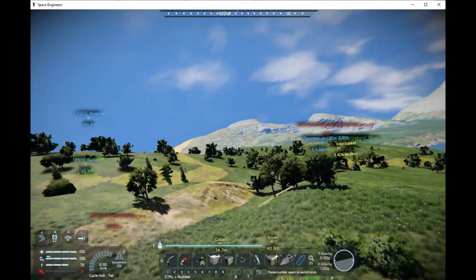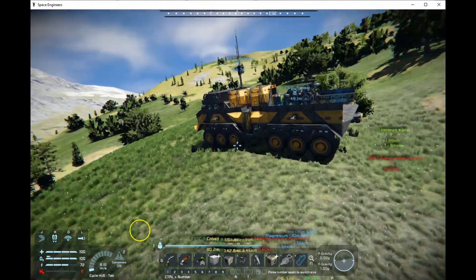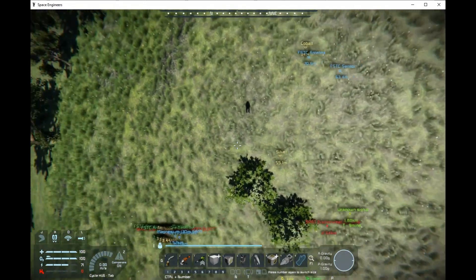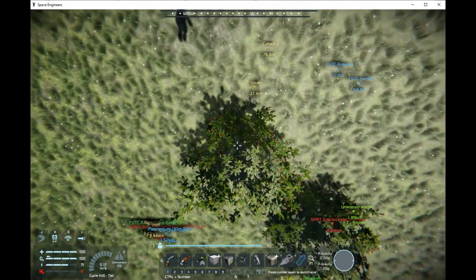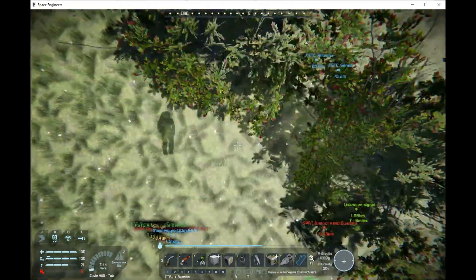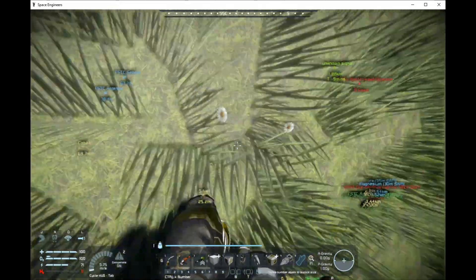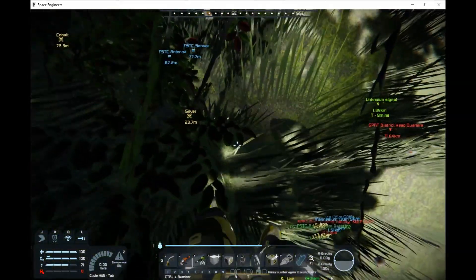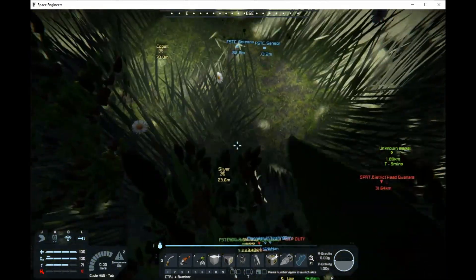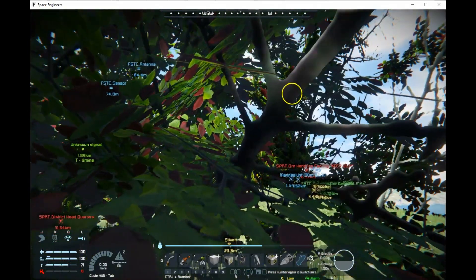Here's how I mark ore locations. You can see it says '30m SAM magnesium' — SAM drill works a little differently than PAM, where you have to fly out and define the exact path. I'm going to mark some silver. I fly up and down to find the best spot — walking it shows about 23 to 24 meters depth, and the best reading of about 23.5 meters happens to be right under this tree.